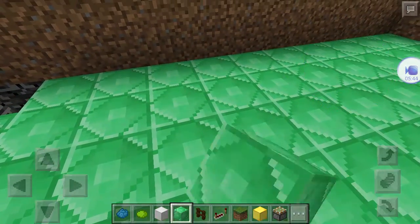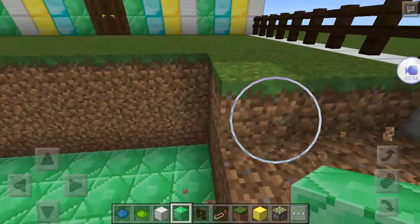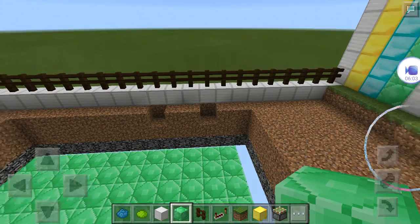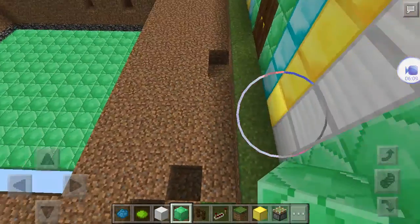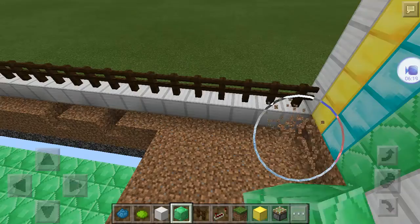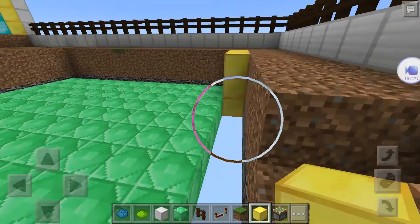I'm going to go back and fill in any gaps, and then take this little area and fill it with a certain type of wood. I'll be back to show you when I'm done. I'm back and I've dug out the whole entire floor — just have to dig out the first row. After that, I dug out the sides of the pool so I can outline the sides in gold.